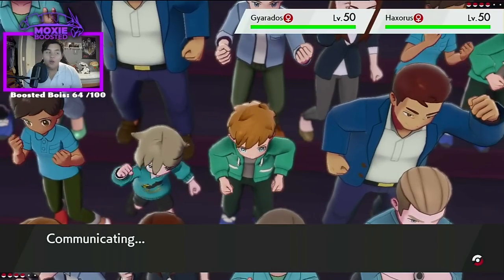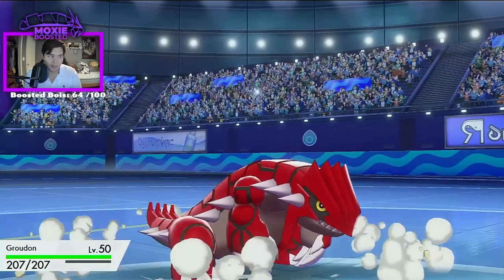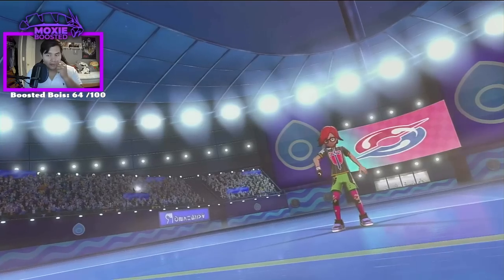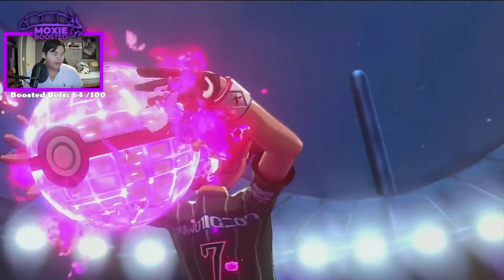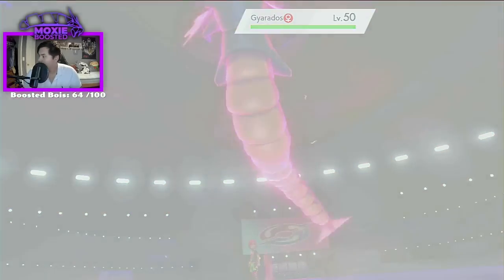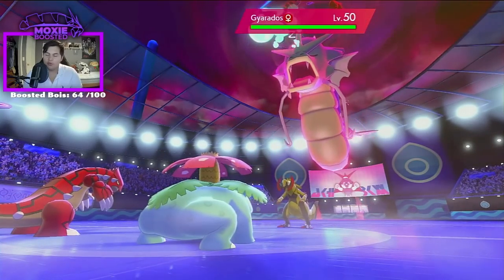Dunsparce gets a Dragon type — I just realized that. Does Dunsparce actually get any better with new typings? Let me pull up Showdown real quick. Does it get Iron Head? It could become a Rock type. Dunsparce could be a halfway decent Curse Pokemon if it becomes Steel type because it gains good resistances. Flygon can finally get Bug type — big and true.